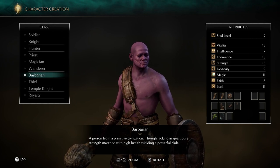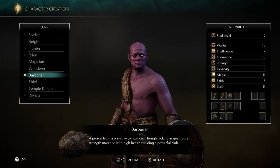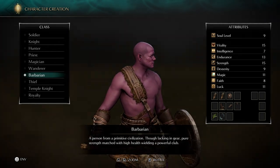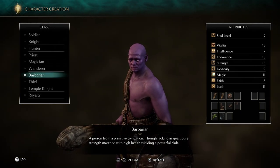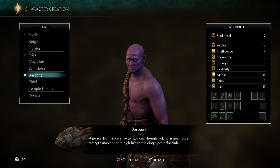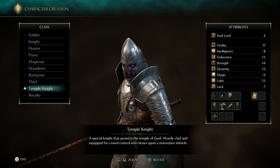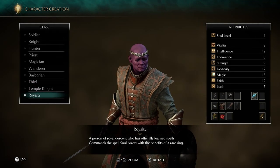Pretty solid — good endurance and strength. No dex. I usually don't like strength weapons. Usually strength weapons are a little bit heavier and stuff. I usually like some of the lighter swords and whatnot. I also have royalty, which I guess is like a dexterity-magic kind of combo going on.